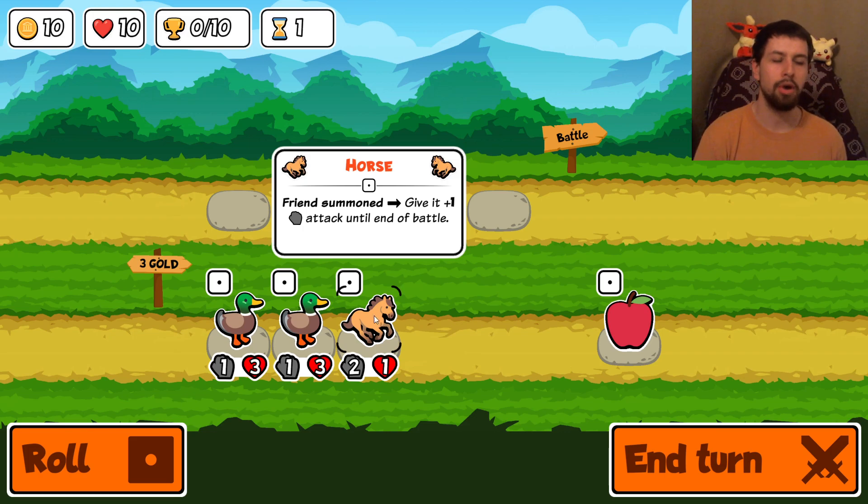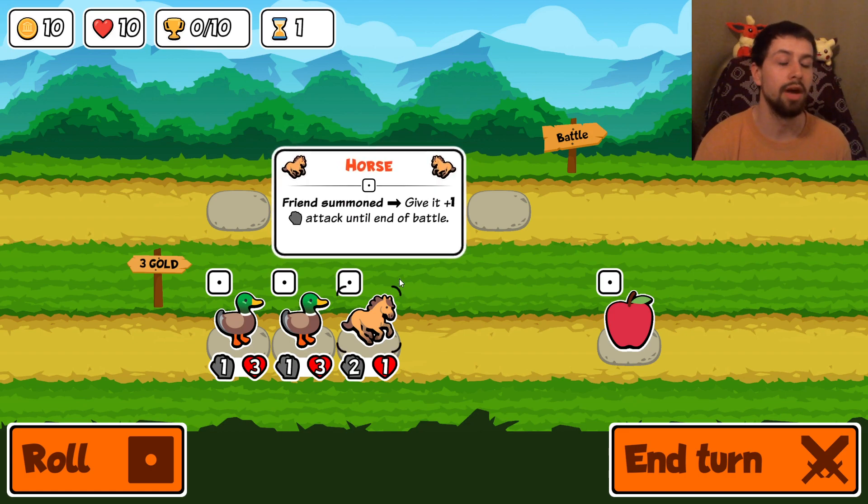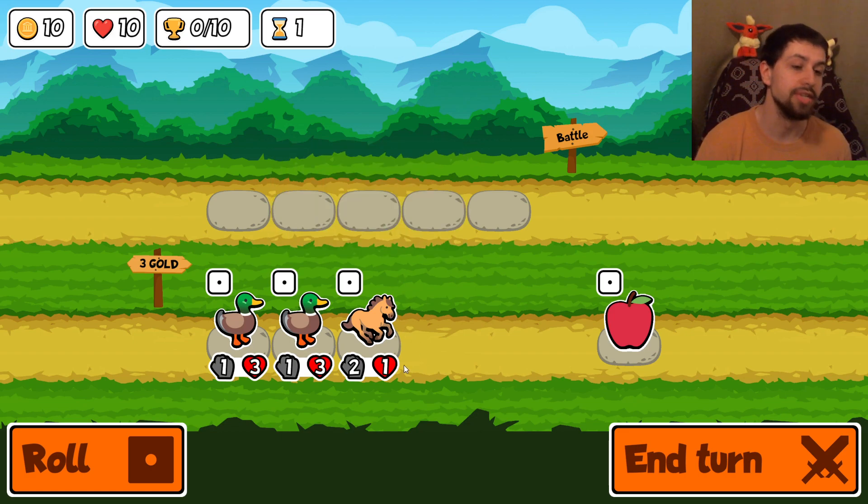It's a very smart solution to PvP to make the game very accessible - however long you have, you can always pick it up and lay it down. As you can see, you have your battle road here up top where you can place five animals. At the bottom you have the shop where everything costs three gold. The apple costs three gold and each animal costs three gold. You have 10 gold per round and 10 health points.